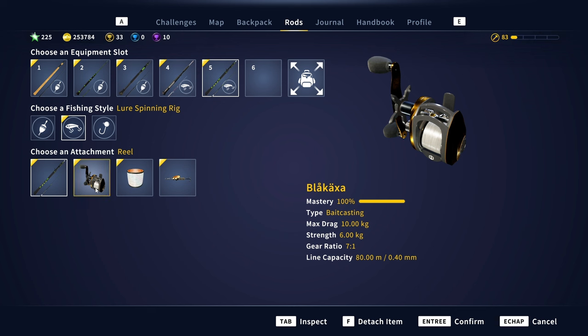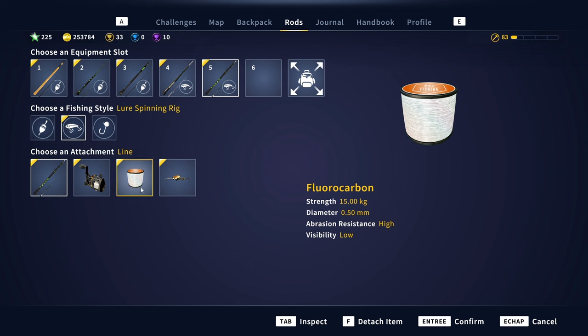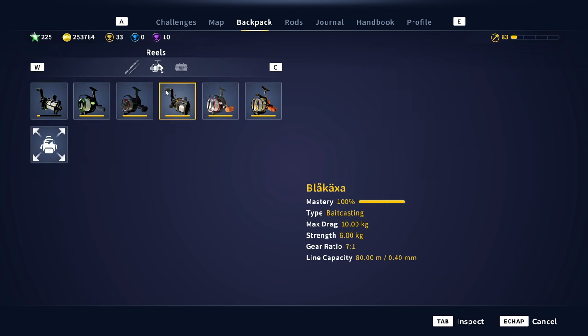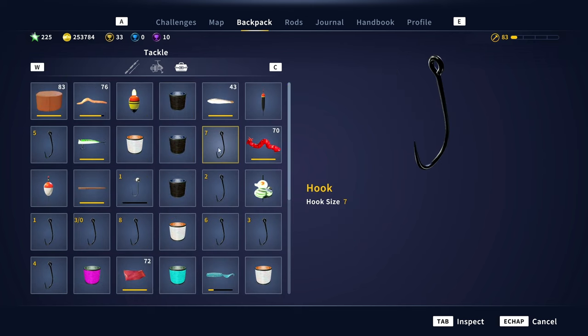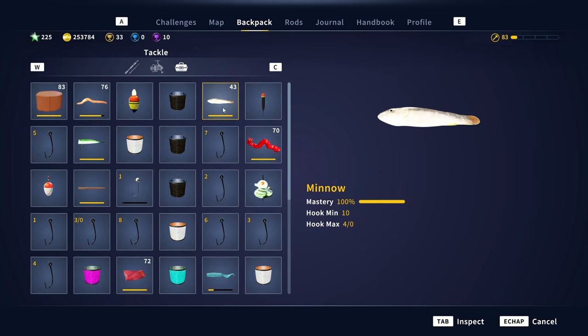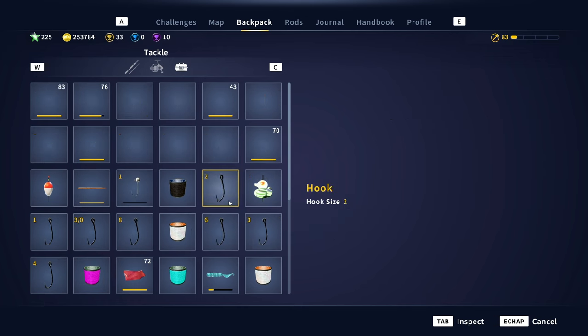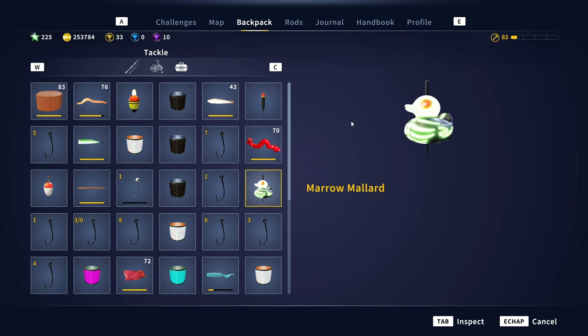So once it's 100% it stays 100% — very important. Reels you can level up, line you cannot, spinners you can level up. In the backpack: hooks you cannot level up, bait you can level up, jig heads you cannot level up either. So there is no leveling up for those items.